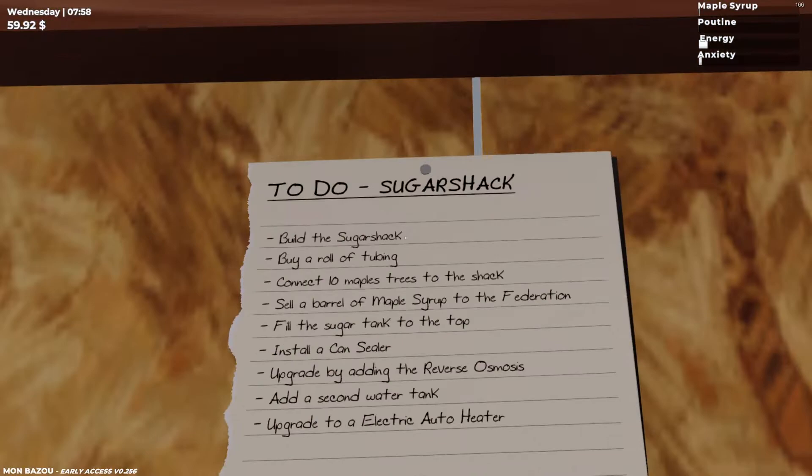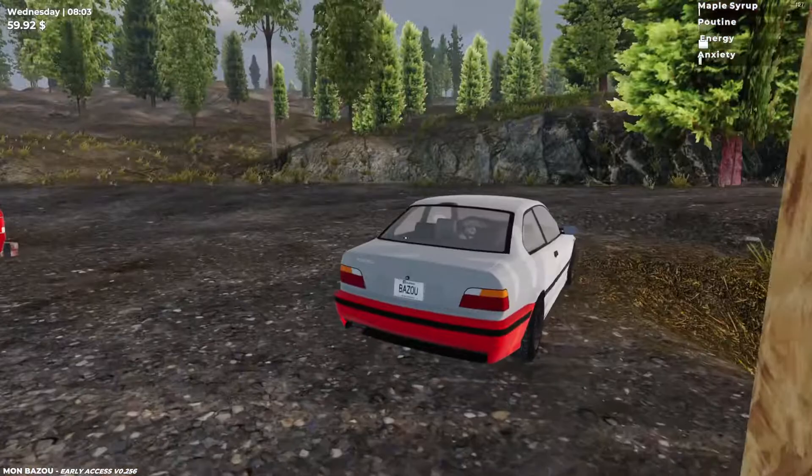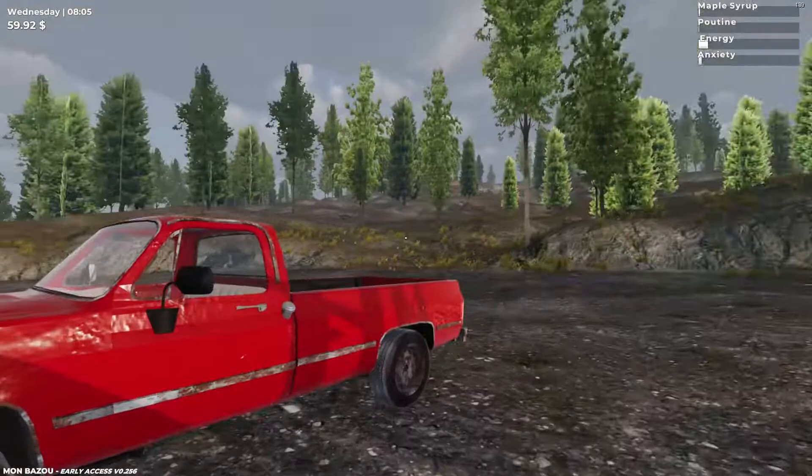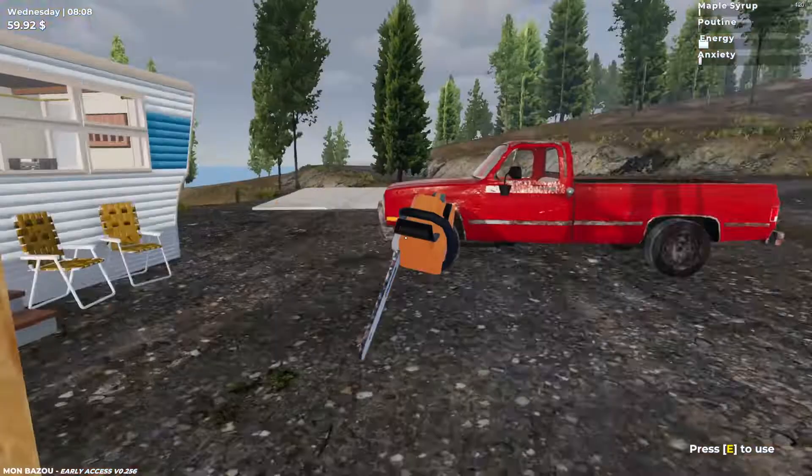So let's go in the shack and check the rest of the to-do list. We got the Sugar Shack, we'll probably do that a little bit later — Intermediate, be good friends with Francis, complete the garage, install manual transmission. Basically a whole lot of things to do, but we got the car running — we just need gas. First things first, we gotta go back in the shed to get the chainsaw.